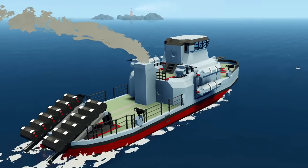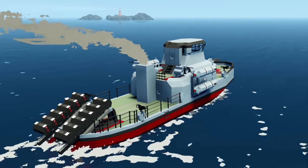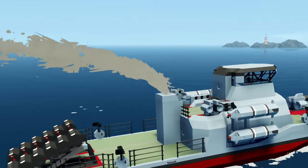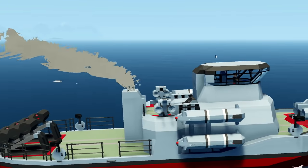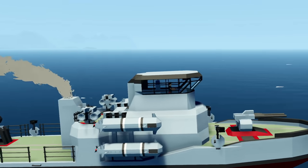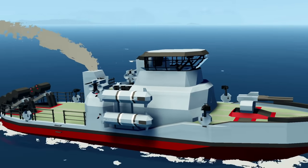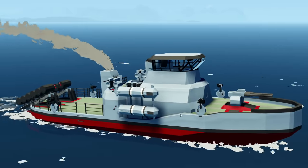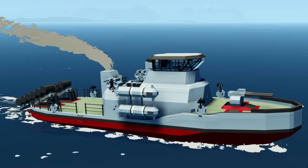If you guys didn't see it, go back and watch it. We actually did quite a lot of tinkering with them, and now they actually work, which is awesome. In today's video, we're going to try and make this ship look a little bit nicer by adding some sort of antenna to the top, probably some lights as well, and overall just adding lights on the deck to make the top look nice. Let's get on with it, shall we?